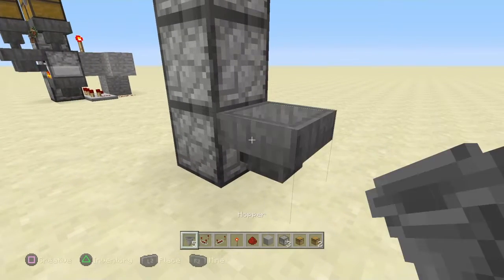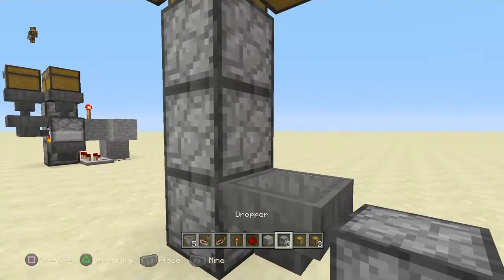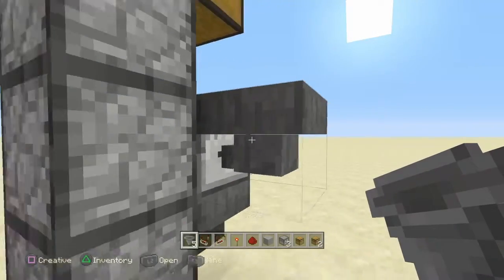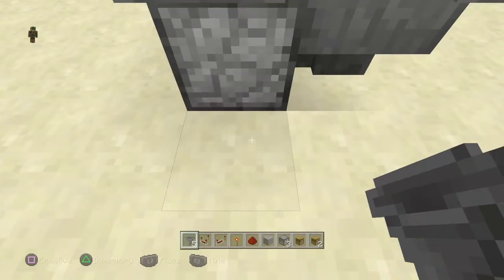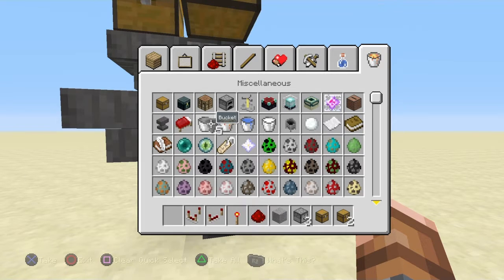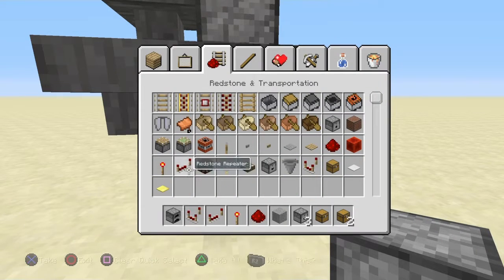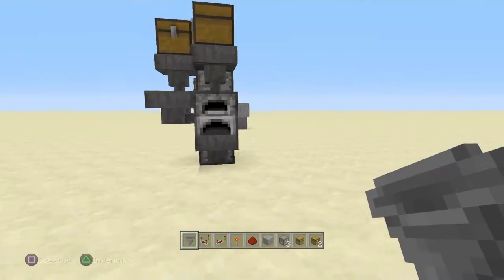Inside this hopper you place a repeater facing towards that. Then you bring your furnace — let's just use that real fast. Bring your hoppers wrapping around like so. Bring your hopper face down and face your hopper right into your furnace like so — that will be your input for your fuel. Then we will go ahead and we need your furnace, pop it down right there, get yourself one more hopper, and there we go.